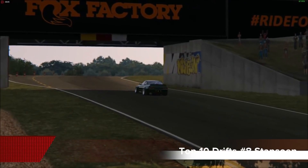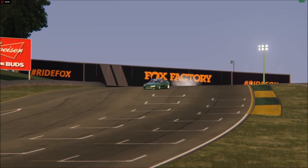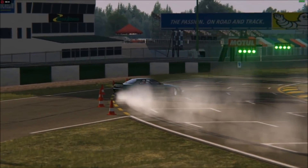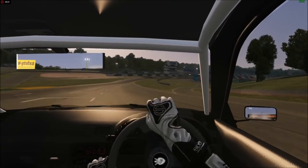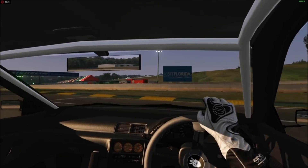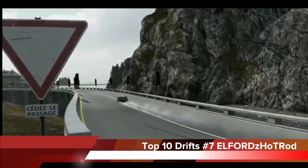Number 8: Stabs coming in with an R32 going down Road Atlanta on the very last corner, tossing it very hard. But look at the pylons — absolutely perfect entry, keeping it clean and controlled, making sure he doesn't create more work for the people at the track. Nobody wants to be picking up pylons. That was a real course, not Forza, so just a little note on that.